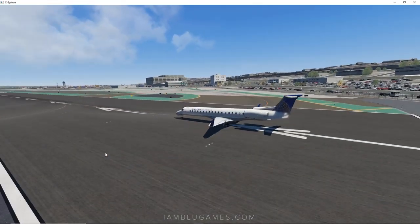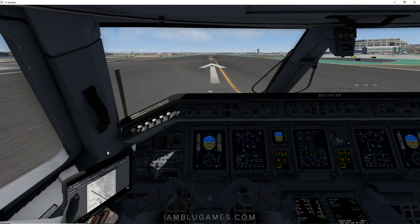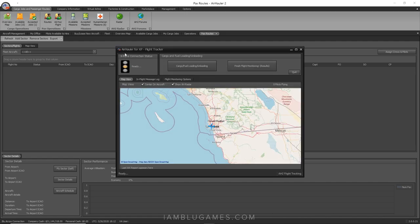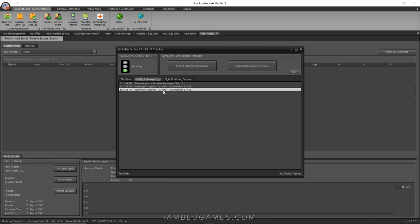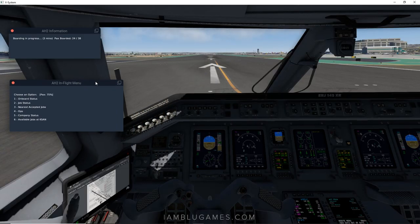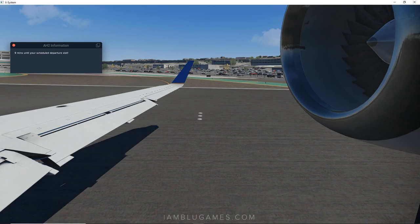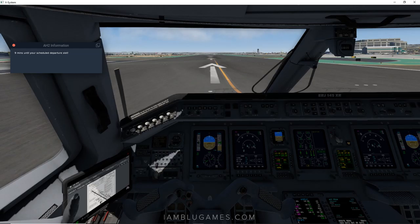We're now in X-Plane in the ERJ-145 using a United livery for now. Back in Air Hauler, hit OK and a new screen appears showing our X-Plane connection status — make sure that light is green or your flight won't be tracked. The in-flight message shows boarding in progress: three minutes of boarding, with passengers loading up — 21 out of 38 so far, then 25 out of 38. It'll keep updating until all passengers are boarded.